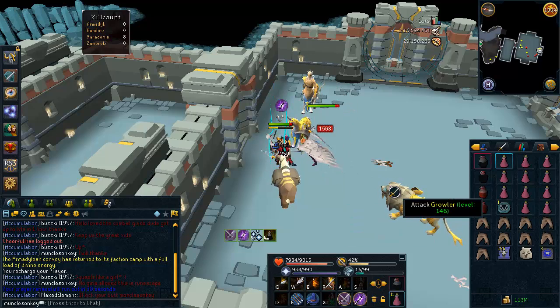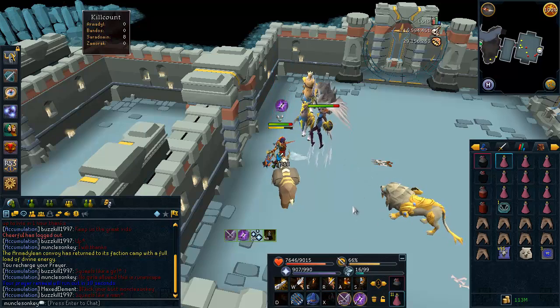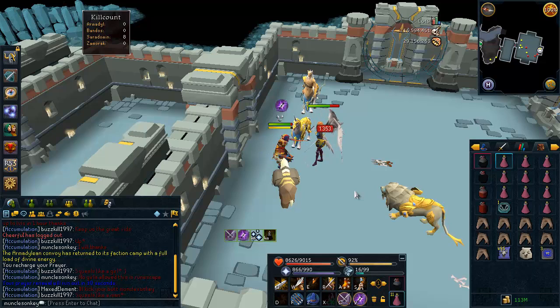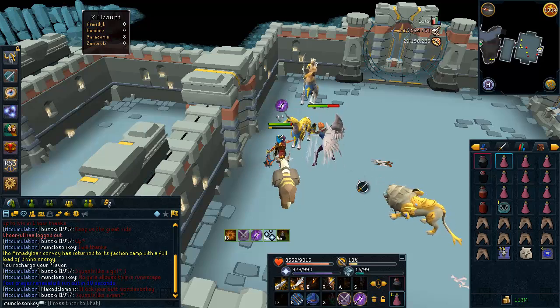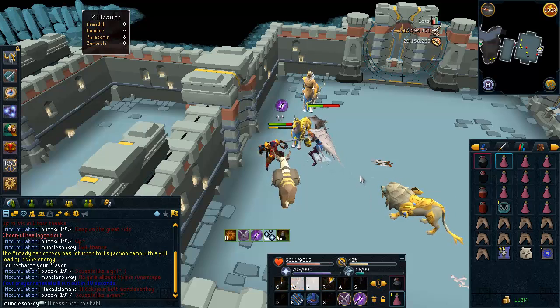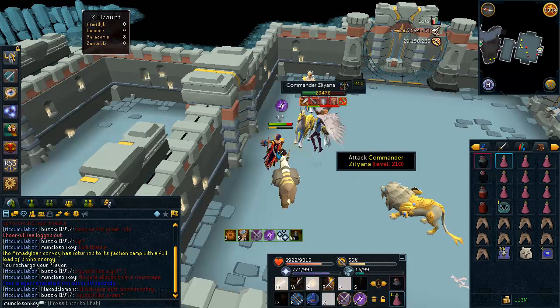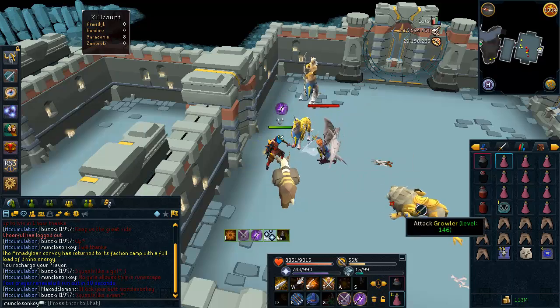As soon as you start the kill, the basic gist of it is you don't even want to worry about your thresholds at all — only focus on basic abilities. What we're trying to do here is get up to Berserk as fast as possible. With luck, and as long as you hit correctly, you should be able to kill her in one Berserk. If you get a bit lucky with your abilities, you can get 20-second kills. As soon as you have Berserk up and reach 50% Adrenaline, use your Destroy ability and the kill is pretty much over. Very easy.